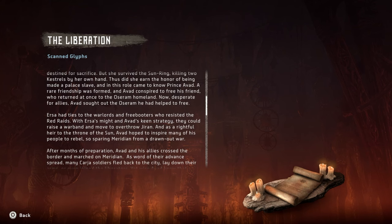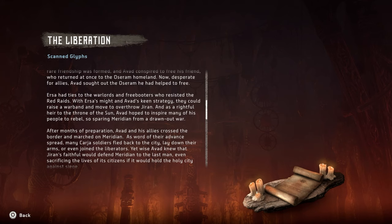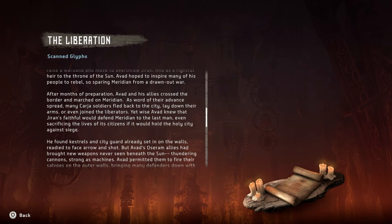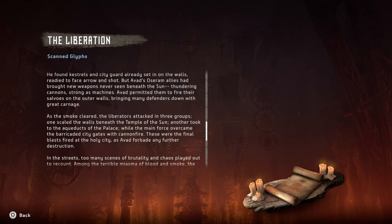'Two years earlier, Ursa had been brought to Meridian as a captive destined for sacrifice, but she survived the Sun Ring, killing two Kestrels by her own hand, thus earning the honor of being made a palace slave. In this role she came to know Prince Avad. A rare friendship was formed and Avad conspired to free his friend. Now desperate for allies, Avad sought out the Osaram. With Ursa's might and Avad's keen strategy, they raised a war band and moved to overthrow Joran.'